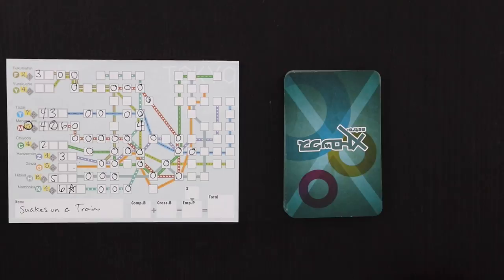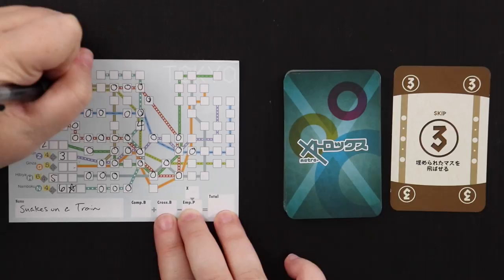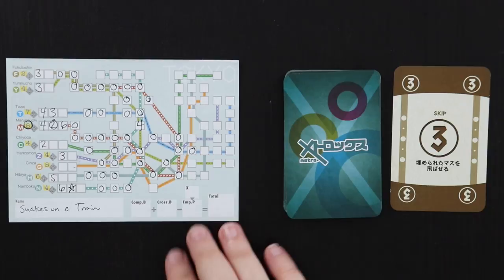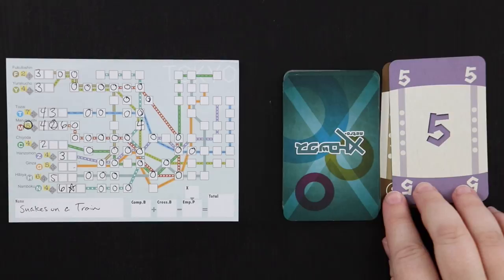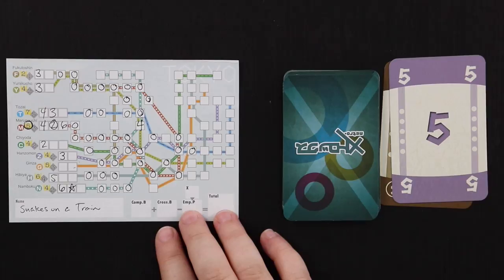We got a skip three — I'm going to use it right here. One, two, three — that puts me in position to finish this line on a future turn, and I'm very close on another one too. Next card is a five. The best place to get the most out of it is probably the Hibiya line — I need four to finish, or I can try to get further along the gray line. I can't do the orange line because I'll run into a one-spot. The red one's finished. I only need two to finish one line, three to finish another.